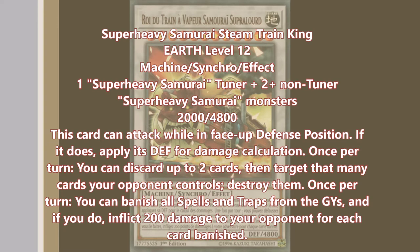It's not the hardest thing to summon, simply because all the Super Heavy Samurai tuners are level two — or at least all the good ones. The only other one is Drummer, and nobody really uses Drummer. So all of them are level two: Trumpeter, Fist, and Battle Ball. Those are the three go-to tuners.